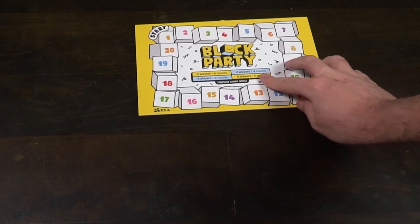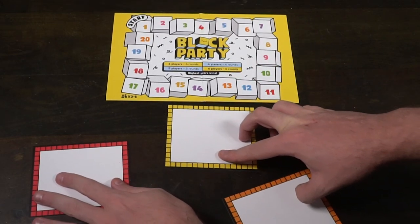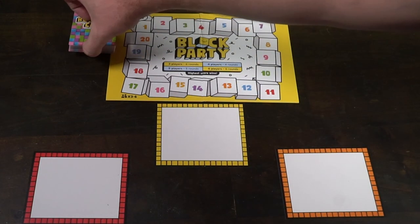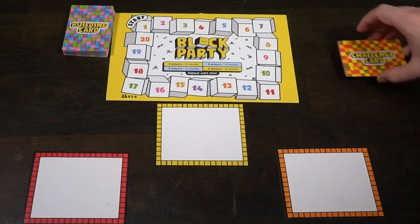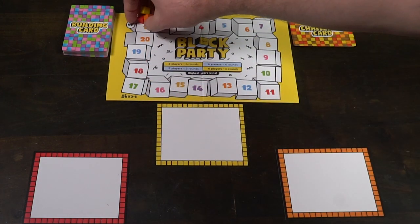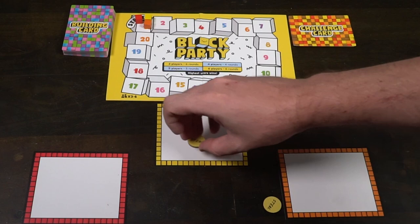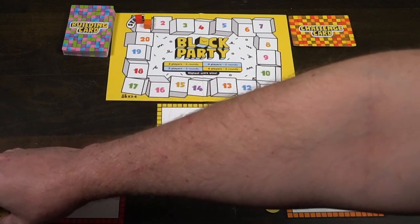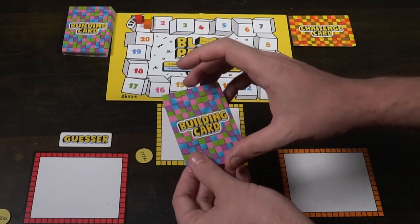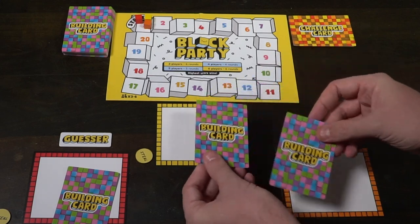To begin setup for Block Party, take out the game board and place it on the highest score win side face up. Each player selects a player mat — each mat has a color, each color is represented by a block. Place that block's color on number one on the start track. Then shuffle the building cards, shuffle the challenge cards, deal one building card to each player, one steal token to each player, one player will randomly be the guesser, and the rest of the cubes will be set aside within reach of all players.